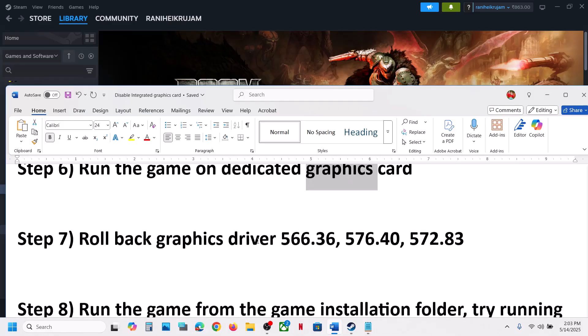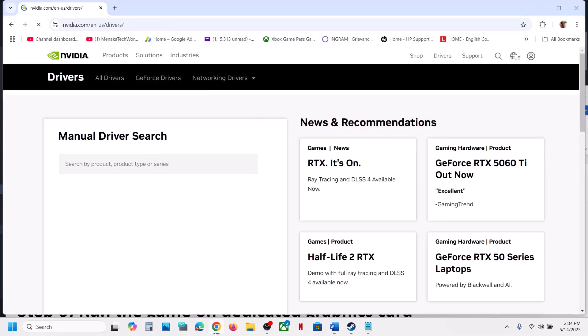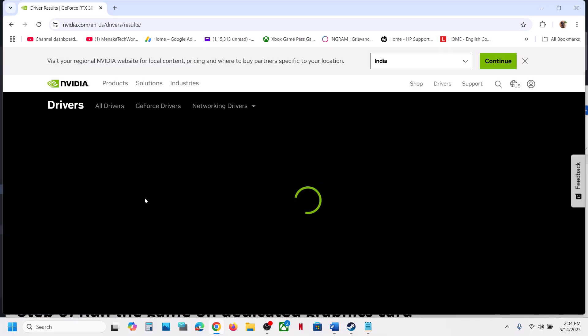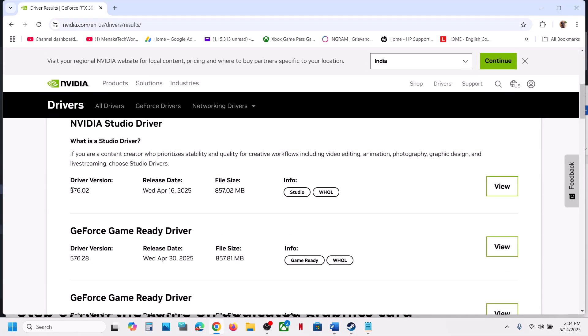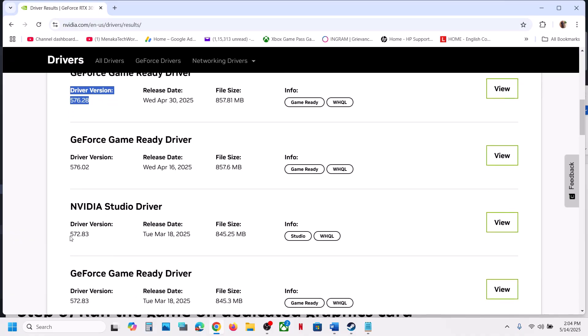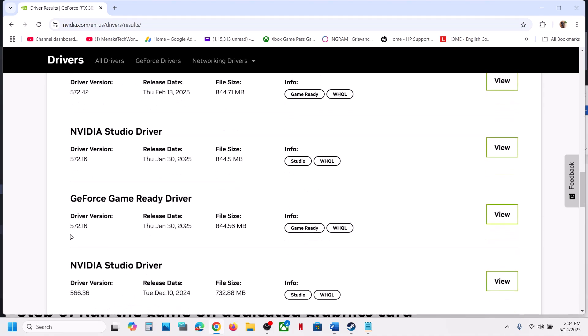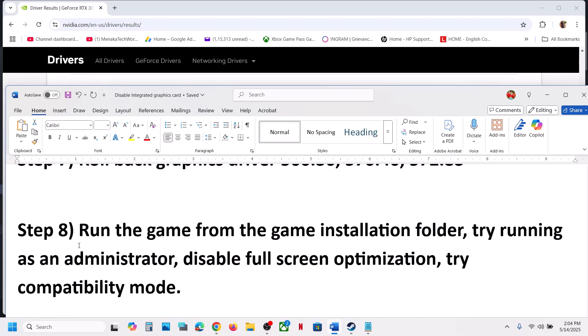The next step is to roll back the graphics driver, as this has worked for many users. Go to the NVIDIA website, select your graphics card and operating system, click Find, then click View More Versions. The latest is 576.28, but you can try 572.83 or 566.36. If you get a prompt to update your driver when launching the game, just click Play to ignore it.